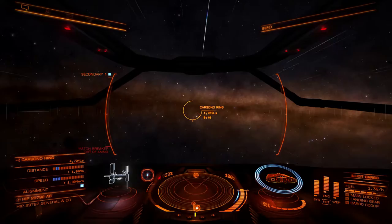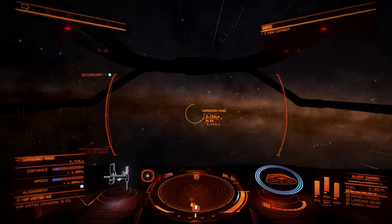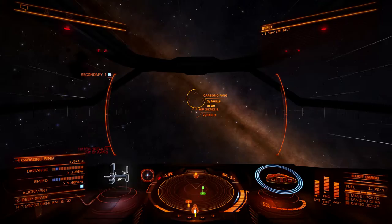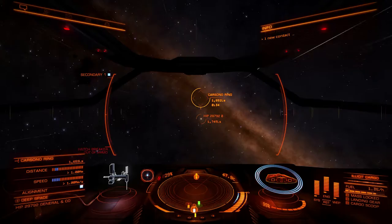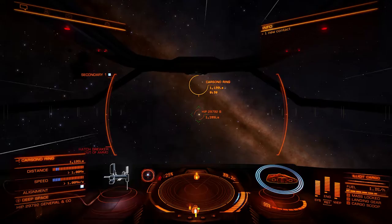Bearing in mind you're at the start of the game in the starter ship, that's a pretty good amount of money. Add on the bounty — I think it was 12,000 — that's nearly 20,000 credits. That's not bad at all for about 20 minutes' work. We're flying over to Cassano Ring. Let me know what you think about this video in the comments section. What would you like to see the Sidewinder do — a high res combat zone, some trading, exploring? There's loads of things you can do in the starter ship. You can do everything in the game in this ship, just on a smaller scale due to cargo space and jump capacity, but there is nothing that you cannot do.